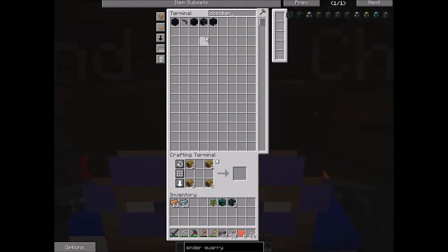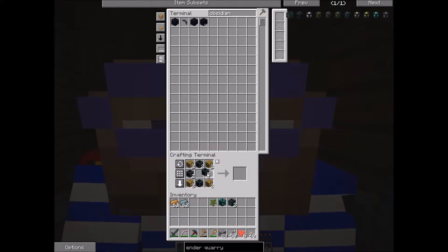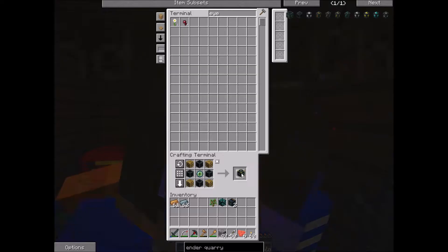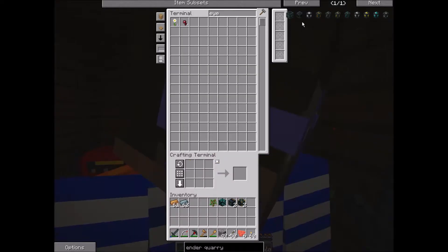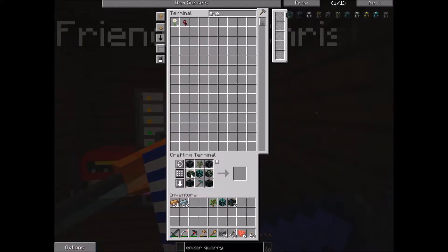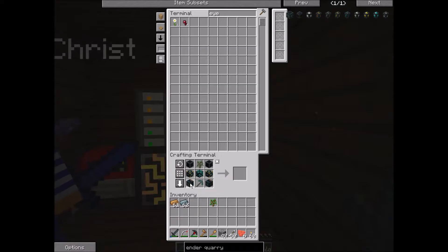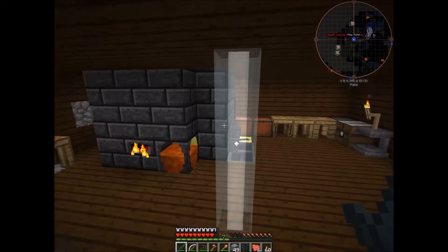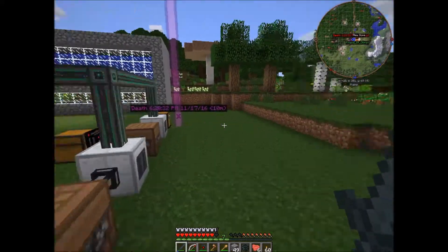Now let's make these ender cores. There we go — ender infused obsidian. So we do that, that, that, that, that, and that, and that, that, that, and that. And now we need ender eyes — there we go. Now we have two ender cores. Obsidian. Oh, here we go — here's the obsidian. There, and there. There we go — we have the ender quarry! I am so happy. Dude, this is amazing!